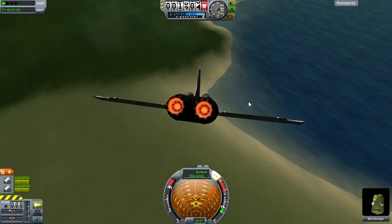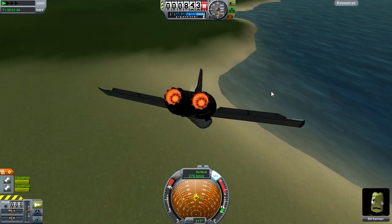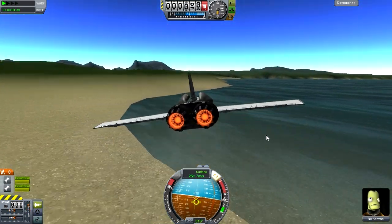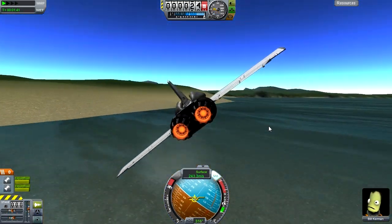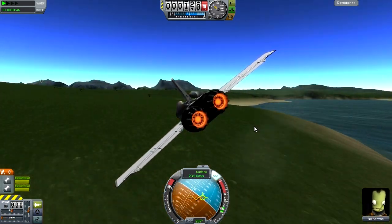300-something meters per second — going fast with this plane. This plane goes really fast, that's kind of the point of it. If you're not careful, you will just crash into something instantly because that's how fast this thing goes.